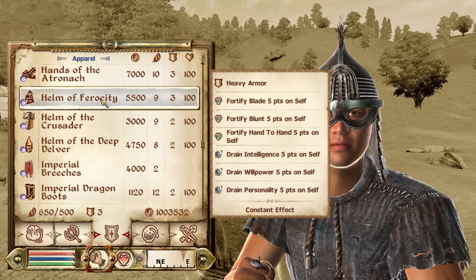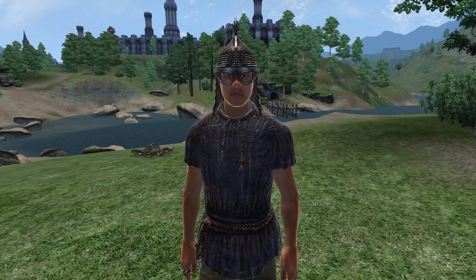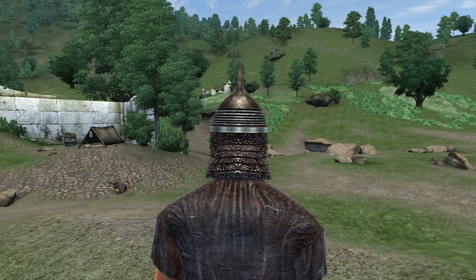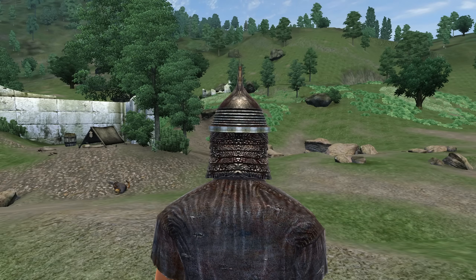Next, we have the Helm of Ferocity. It can be acquired from Agneet the Pickled at Hammer and Tongs in Skingrad. It is heavy armor and has enchantments of Fortify Blade, Blunt, and Hand-to-Hand for 5 points. However, it has the Curse of Drain Intelligence, Willpower, and Personality for 5 points each. It has an armor rating of 7 and a value of 5,500 gold.